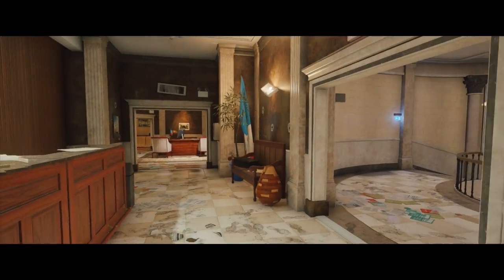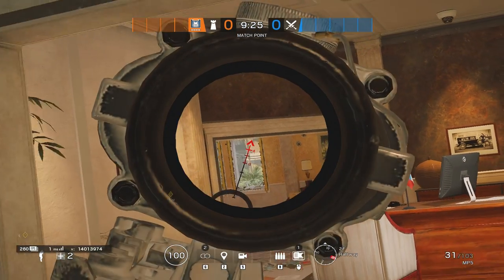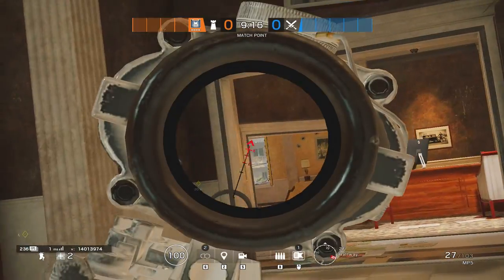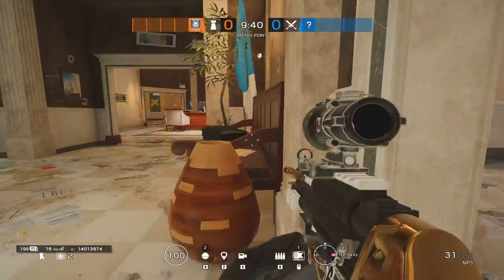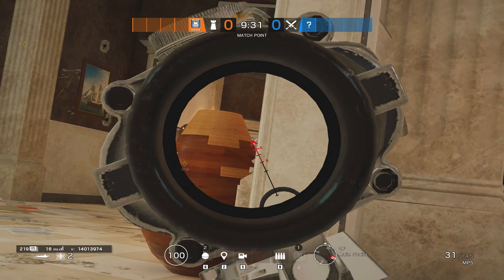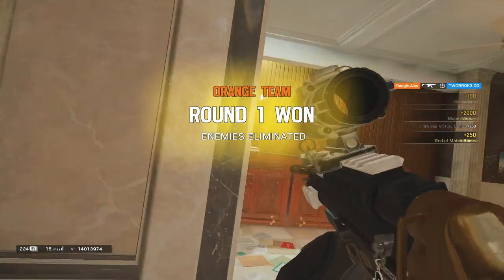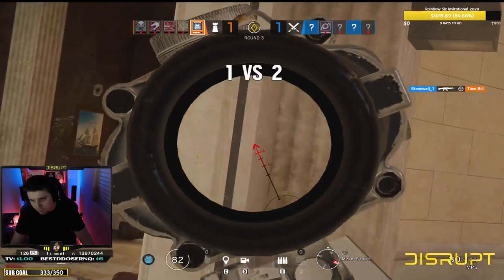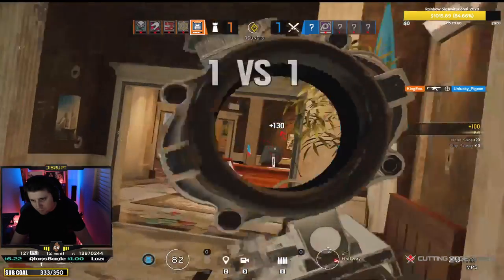Moving on to the next trick and this one is located on the third floor of Consulate. A lot of people love to sit on those windows when pushing the site on the top floor, turn upside down, and get that head peek through the windows into the office. When you're down by the long desk it's very hard to see the tops of their heads because of the door frame leading out into the hallway. I found this really cheeky pixel peek angle — all you have to do is break the arm off the bench and lie prone in the doorway at the top of the spiral staircase, and you can get a shot on any enemy hanging upside down on that window. Of course it's a little situational with enemies possibly on the roof looking down through the skylight, so use it when you know the enemies are on the window.